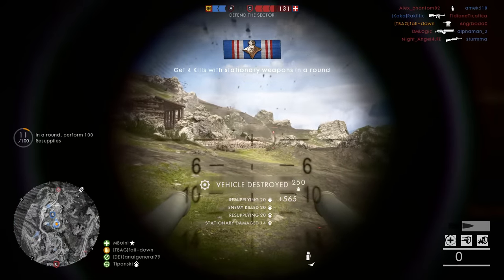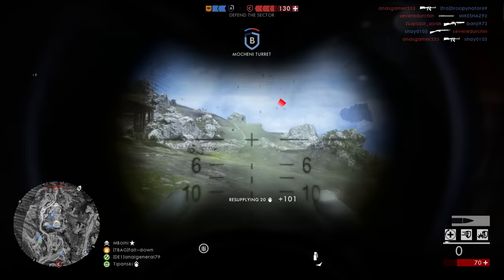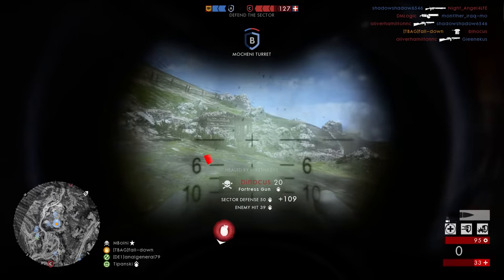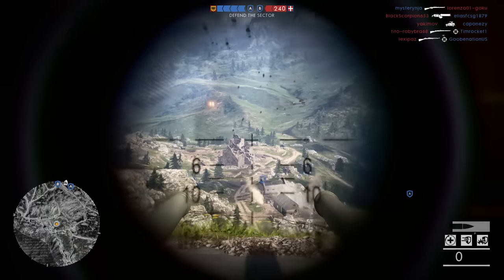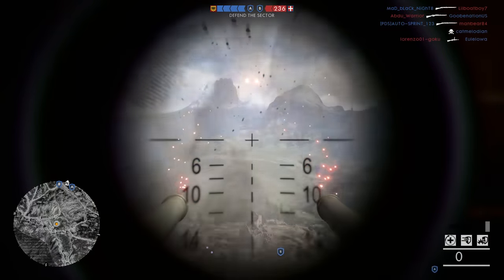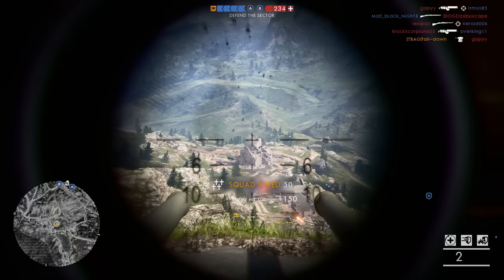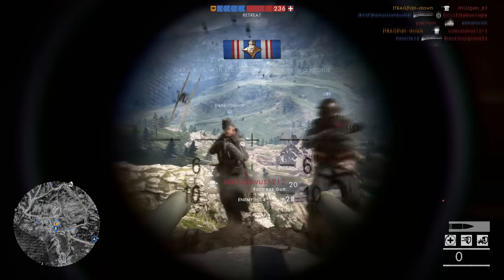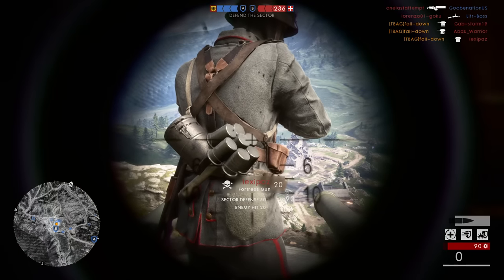One more thing to note: depending on the map, the fortress gun is either completely useless or pretty insane. On Empire's Edge, the fortress gun to the west can pretty much only be aimed toward the ocean, which makes it pretty useless. On Heligoland Bight it's similar, though the naval focus means you can still get some nice kills. But the fortress gun is most effective on Monte Grappa — even though I hate that map, with the fortress gun you can get some insane kills, especially on Operations when you're the defending team.